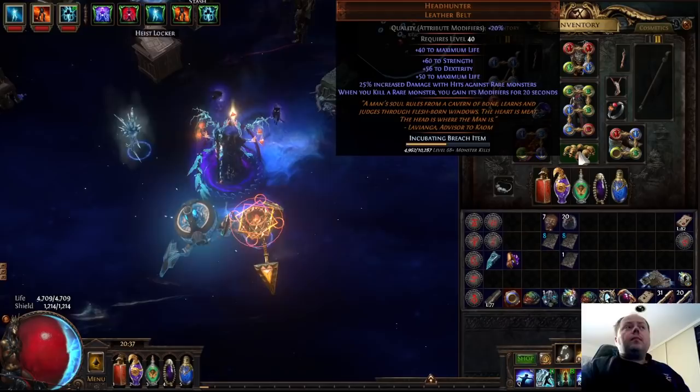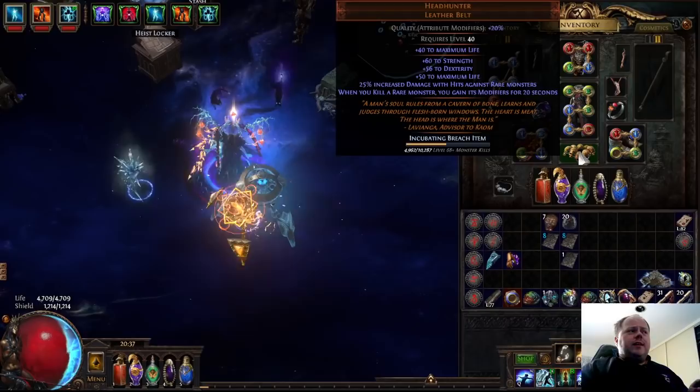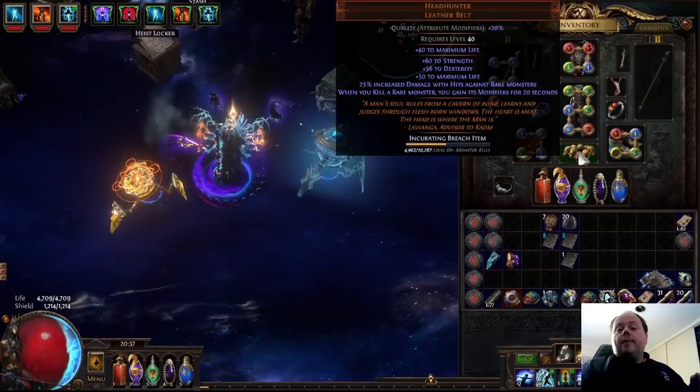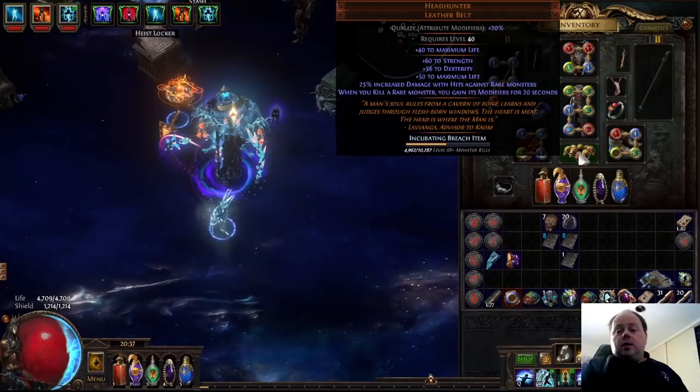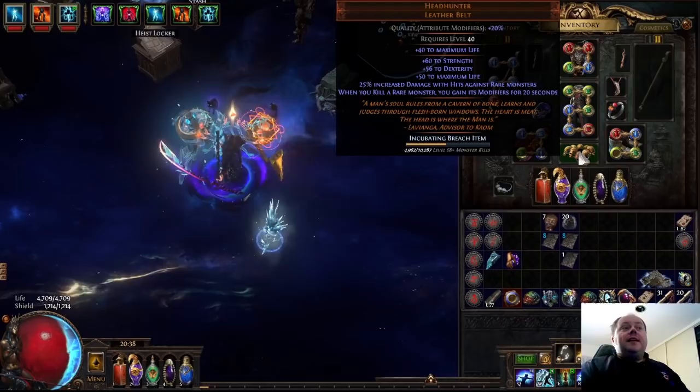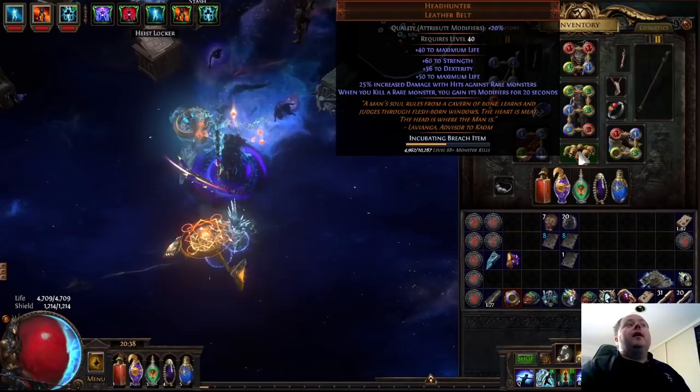My Headhunter here, which I picked up in trade for about 76 Exalted Orbs in the Ritual League - though it's dropped a little in price, now around 71 at the time of recording - has attribute modifiers quality on it. Let's quickly discuss the mods on the item. Firstly, 25 to 40 life from the implicit, and 50 to 60 life from the explicit mod. This is really strong. You want life on most characters unless you're an energy shield build, and Headhunter has a pretty solid amount of it.